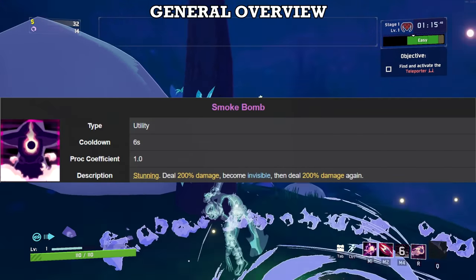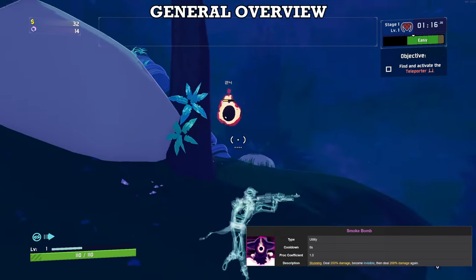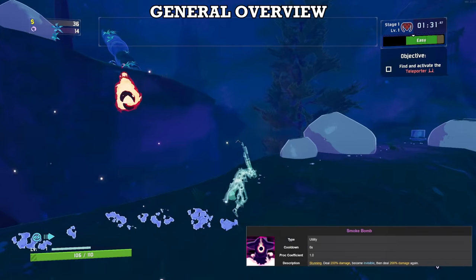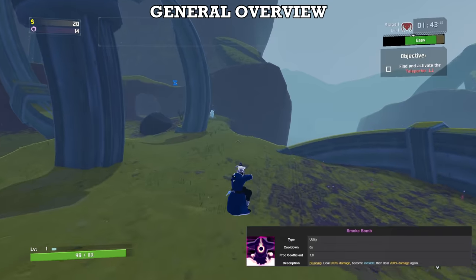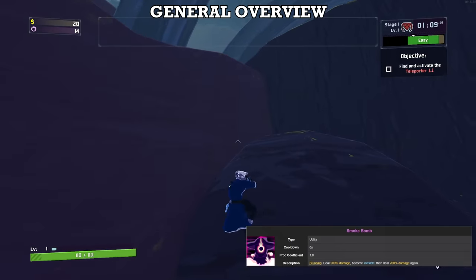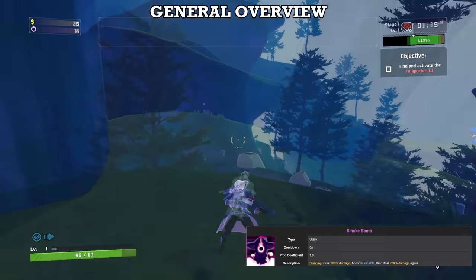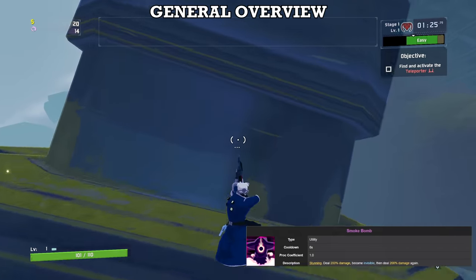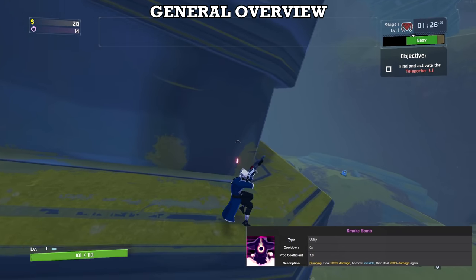Bandit's utility, Smoke Bomb, grants invisibility for up to three seconds, as well as dealing 200% damage and stunning things in a small area both at the start and end of the duration. Taking any combat-related action during stealth will reveal you early. Smoke Bomb also has a couple of unlisted mechanics. First, you get about 30% movement speed while invisible, so you should use it off cooldown whenever you're just running around the stage. Second, both the start and end of the ability have an automatic little hop. If you're standing still the hop is barely noticeable, but if you're airborne it's almost like getting a free jump's worth of height. You can easily reach otherwise inaccessible areas by jumping, using your Smoke Bomb, and then canceling it — essentially getting three jumps for one.